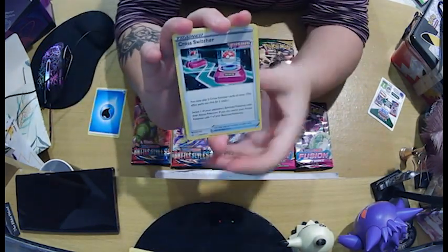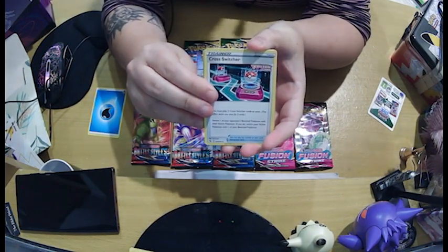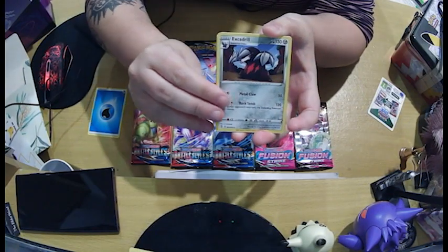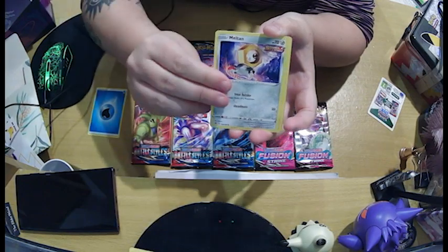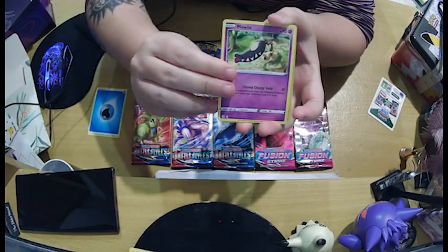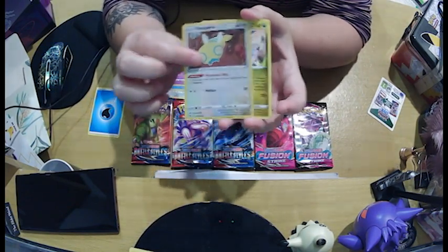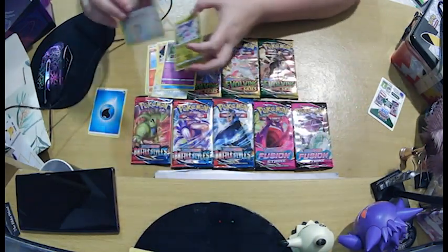What do we got? Cross Switcher. Crocnaw — I don't know. Letra Drill, Vulpix, Meltan, Toxel, Staryu. Okay, Dunsparce. We have our reverse holo — very pretty. I don't have that one so I'm happy to get that one.